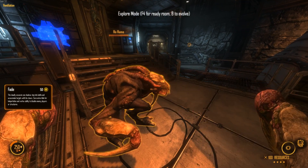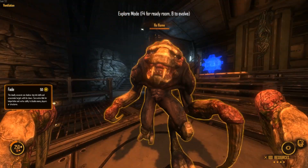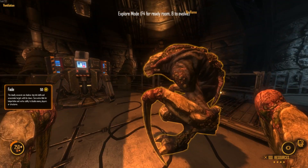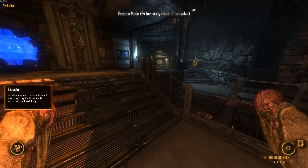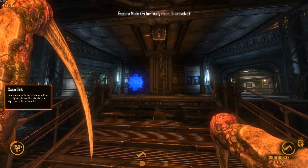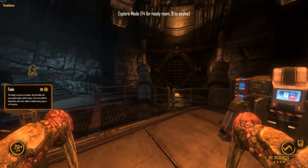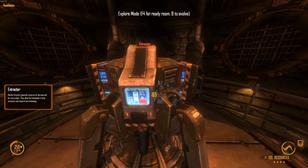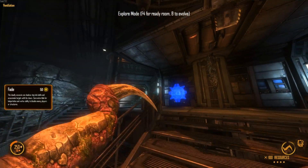Trivia fact: in the original Natural Selection, the Fade's eye was used in all the promotional materials. Natural Selection 2 is not so much like that — the Fade got a little uglier, but he's still got knives for hands, so that's pretty good. And speaking of knives for hands, your first ability as a Fade is Swipe, and that's pretty self-explanatory. You just attack things — it works basically like Skulk Bite; just go up to a Marine and whack them.